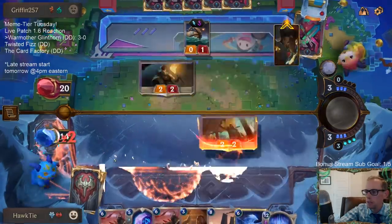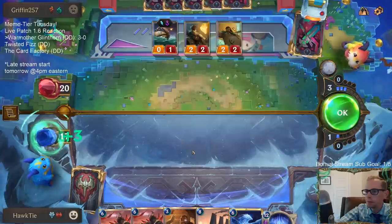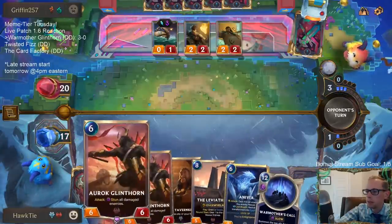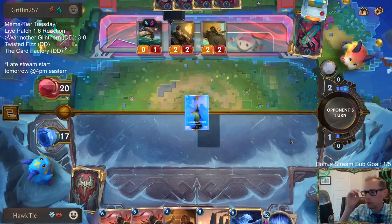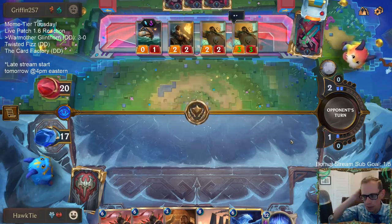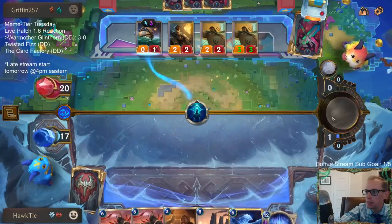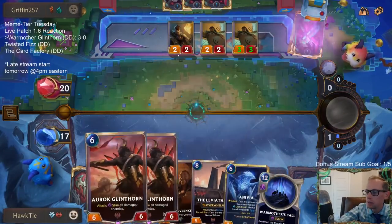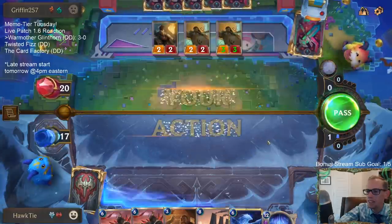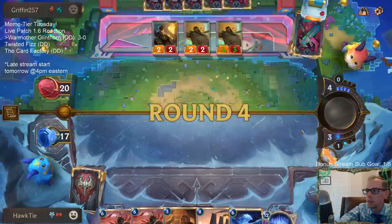Game 4: we need Avalanche — it's looking pretty scary over there. We don't really want to draw Auroch Glinthorns; we want to put Glinthorn into play off of War Mother's Call. Kind of the same with Leviathan — I don't want all this stuff in my hand. This is our weakest hand so far, but we'll see how we do. Maybe we draw an Avalanche or a Katarina.